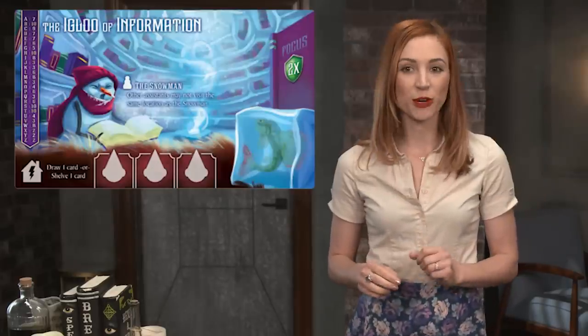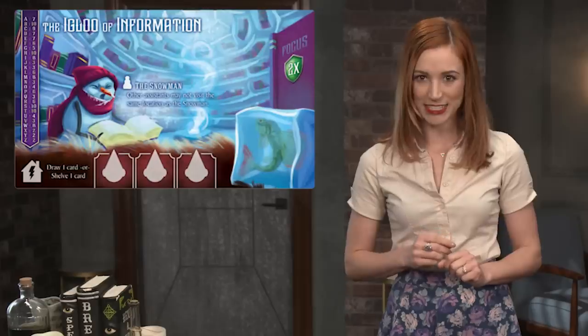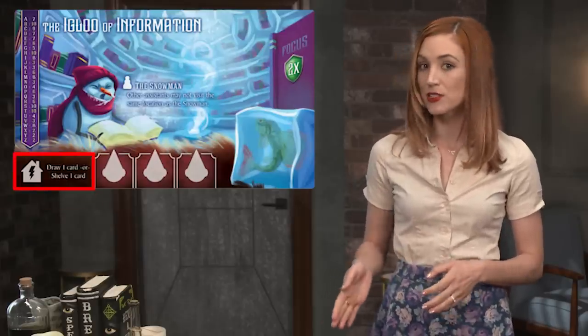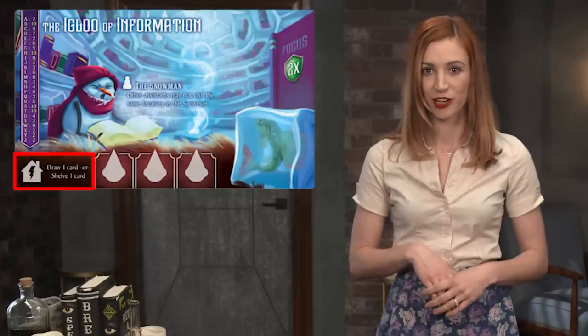A player's individual library tile can also be used by assistants to either draw one card or shelve one card. Starting out, this is the primary way to begin shelving book cards.